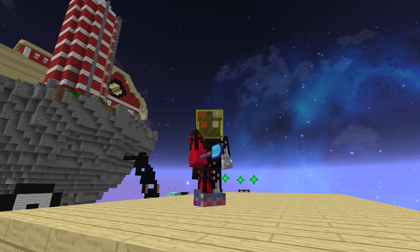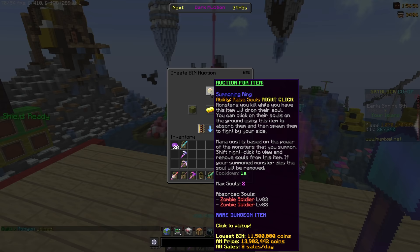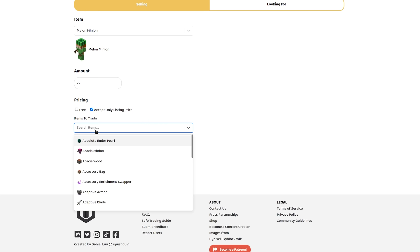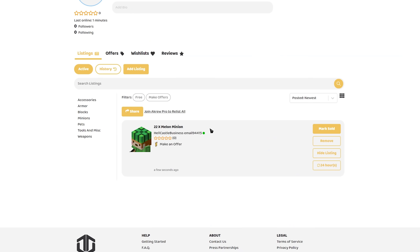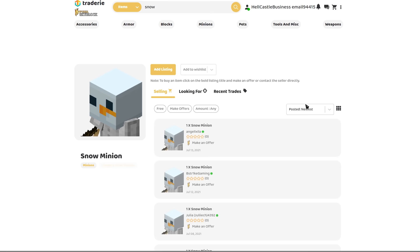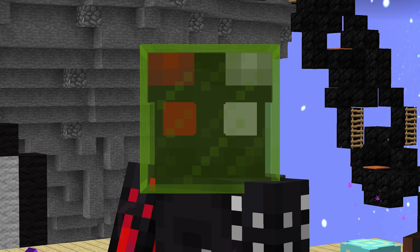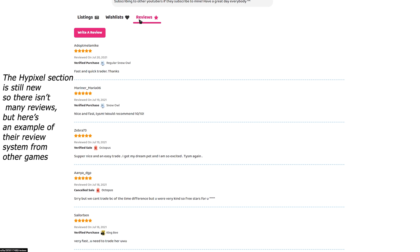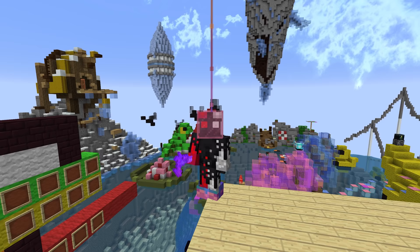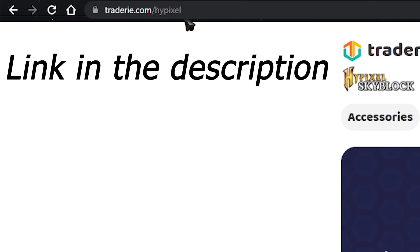We have a word from our sponsor, Tradery. Tradery is a website for trading Skyblock items. If you're itching to sell an item that people aren't buying on the auction house or you want to get a better deal, you can list this item on Tradery in order to take offers of other items or coins without paying for auction fees, and you can leave it up for as long as you like. You can also find stuff that can't normally be sold on the auction house like minions or special farming tools. It has a good review system so you know who you're buying from, a direct chat with the sellers or buyers, and many other things that make finding good deals or items way easier. Best of all, it's free. Go over to tradery.com and start trading stuff today.